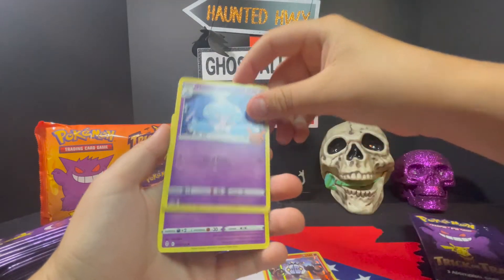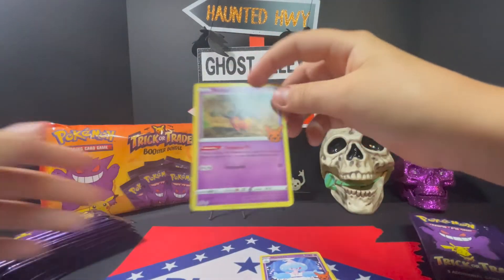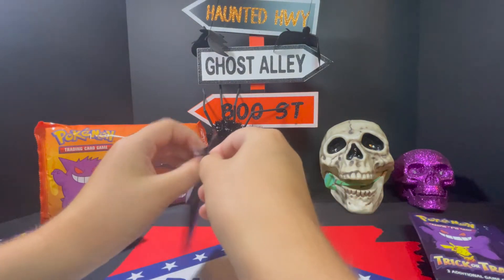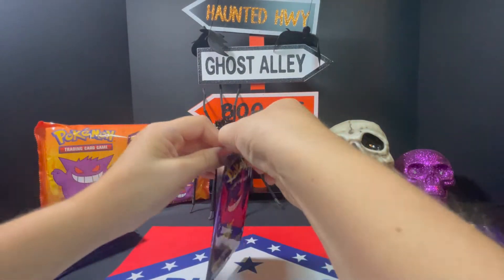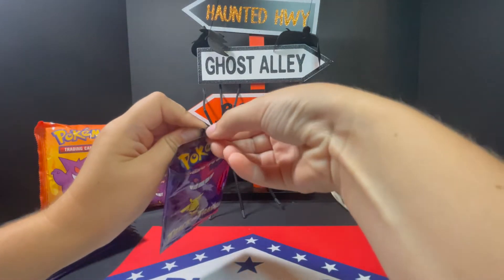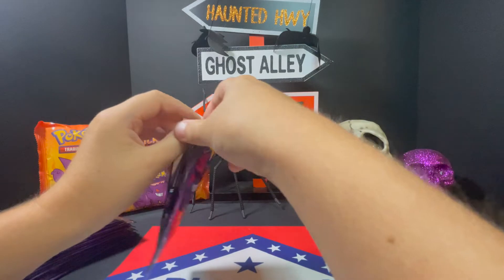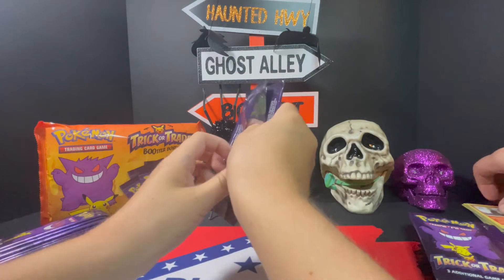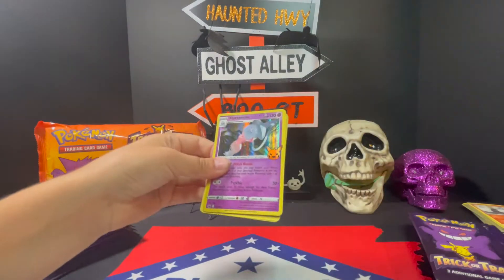Chandelure. Hatterene. And Pumpkaboo. So it looks like you're going to get a lot of repeats. There are 120 cards in this pack. Also, if you're giving these out to a bunch of kids, they're going to get something good in every pack. Something fun. Something colorful. Something with a hologram on it. I think you get a holo in every pack.